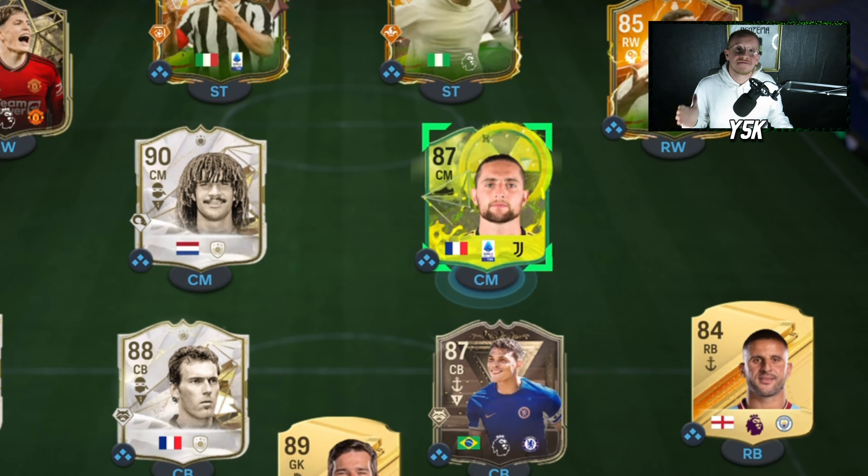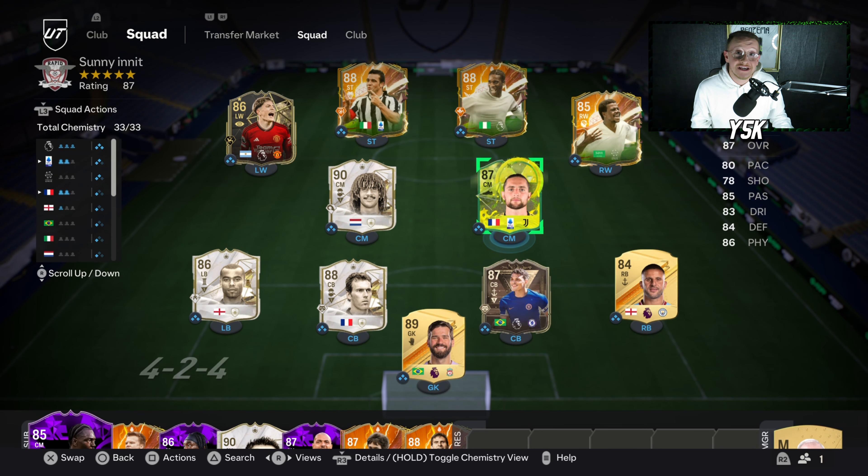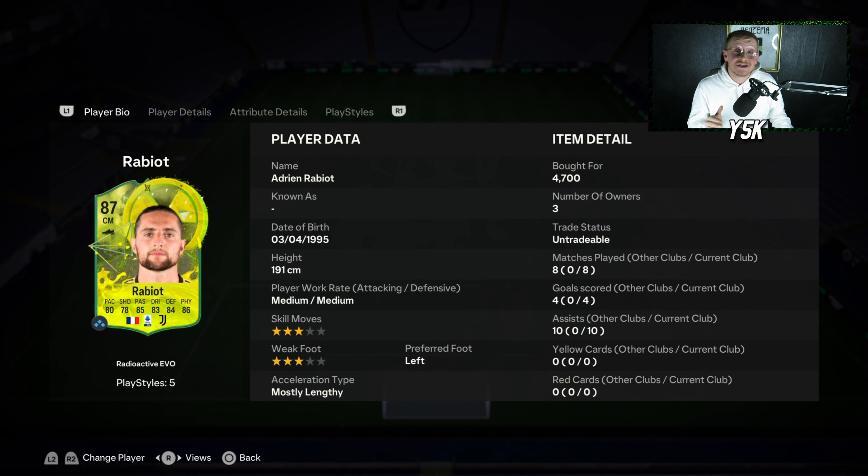A new evolution has arrived in FC24 by the name of Radioactive Maestro, and one of the best players you can Evo is Adrian Rabiot. When I saw that I could Evo him, I went with him 100% without a doubt because he was so overbought for me at the start of FC24 — and that was with his 84-rated rare gold card. After the evolution, he's an 87-rated center mid with absolutely great all-rounded stats.